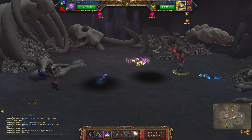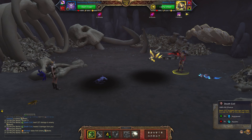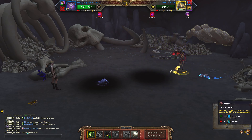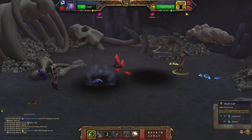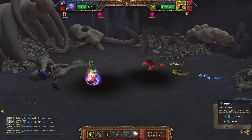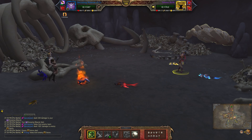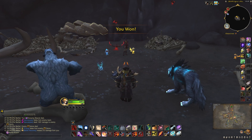Use Creeping Insanity, then Death Coil. Keep going — one more — Death Coil again. Keep going, one more Death Coil. And there you go! Hope that helped. As usual, thanks for watching and I'll see you for the next video.